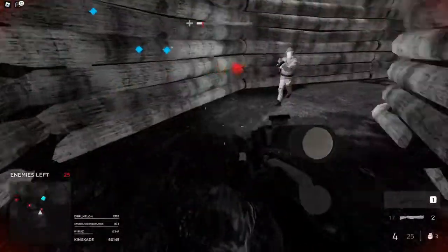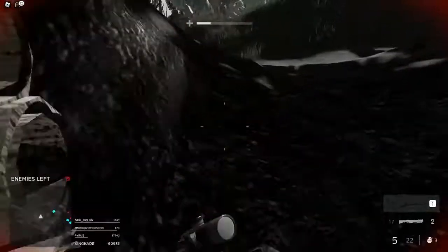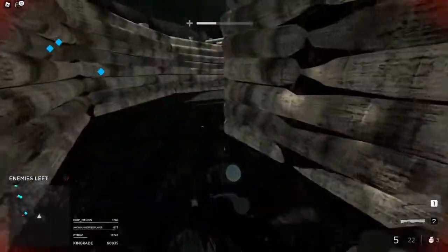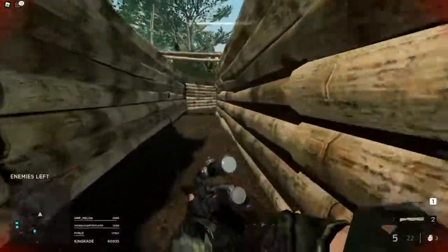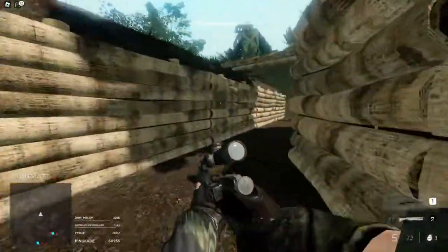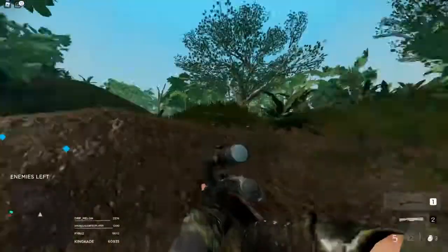I'm in a bad spot right now and I might die. Your health is at the top right. Your sound starts to sound weird and your screen goes gray whenever your health is super low — that gives you a warning that you're about to die.